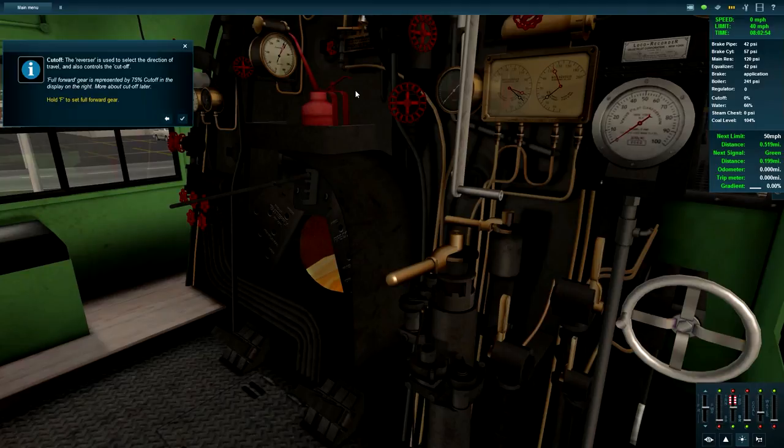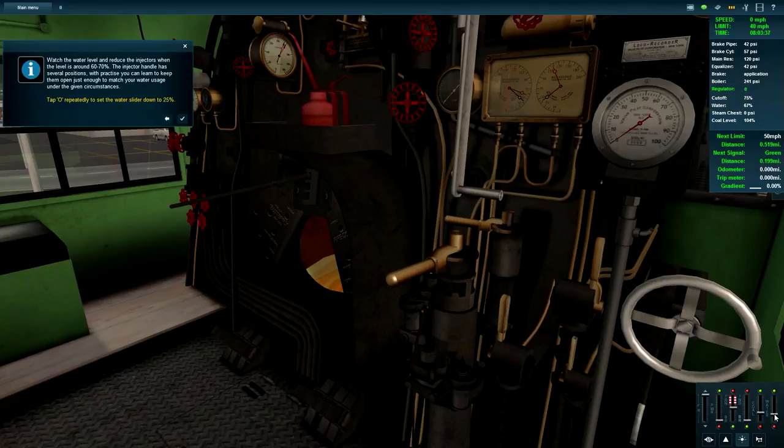The cutoff and reverser is used to select the direction of travel and also controls the cutoff. Full forward gear is represented by 75 cutoff on the display. More about the cutoff later - set full forward gear now. Water is at 65 - I'll pull off the injectors. Watch the water level and reduce the injectors when the level is around 60 to 70 percent. The injector handle has several positions - with practice you can learn to keep them open just enough to match your water usage.